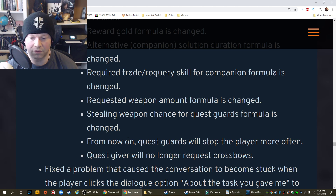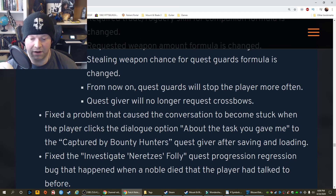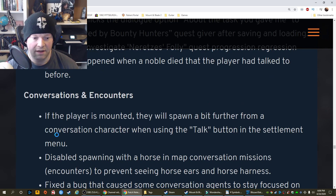Quest giver will no longer request crossbows. Fixed a problem that caused a conversation to become stuck when the player clicks the dialogue option about the task after saving and loading, relating to the captured by bounty hunters quest giver. Fixed the investigate Noretsi's foley quest progression — a regression bug that happened when a noble died that the player had talked to before. Conversations and encounters: If the player is mounted, they will spawn a bit further from a conversation character when using the talk button in the settlement menu.